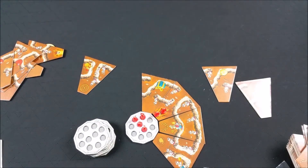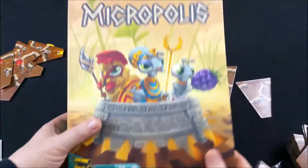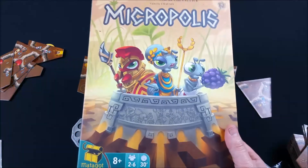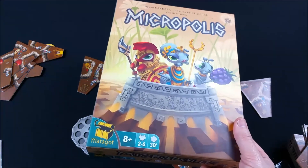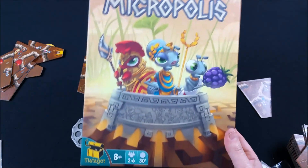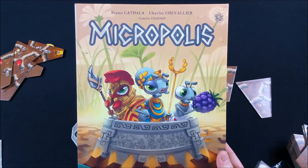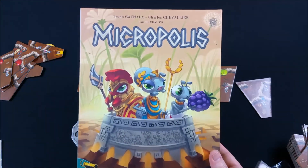Celui qui aura le plus de points de victoire l'emporte. En cas d'égalité, c'est le joueur qui a la plus grande armée qui gagne ; en cas de nouvelle égalité, la victoire est partagée. Voilà, c'était Micropolis, un jeu familial facile d'accès pour joueurs occasionnels, jusqu'à six joueurs en 30 minutes. Les règles s'expliquent en cinq minutes et c'est assez rare d'avoir un jeu à six joueurs en 30 minutes. C'est une nouveauté chez Matago de Bruno Catala et Charles Chevalier. J'espère que cette vidéo vous a plu — n'hésitez pas à mettre des likes, des commentaires, à partager et à vous abonner. Ciao, bye bye !